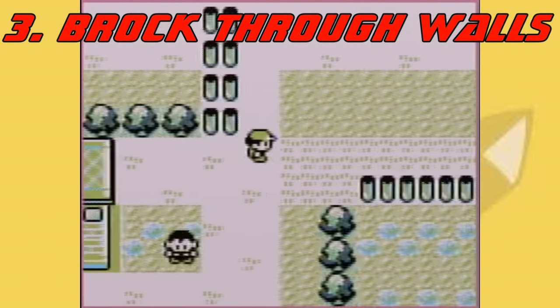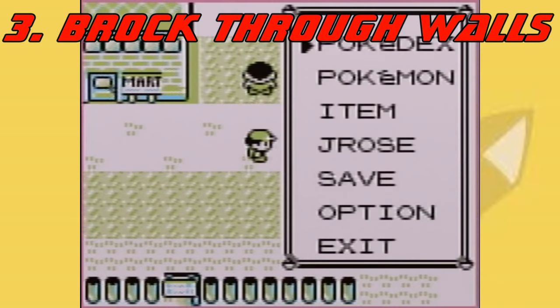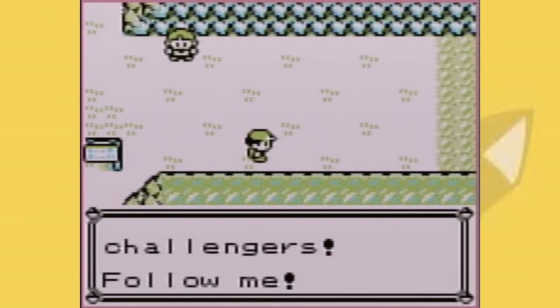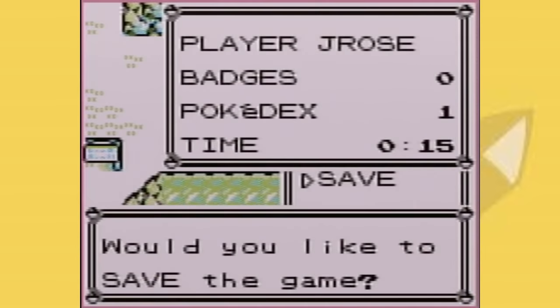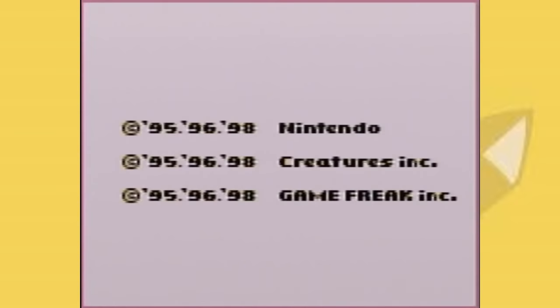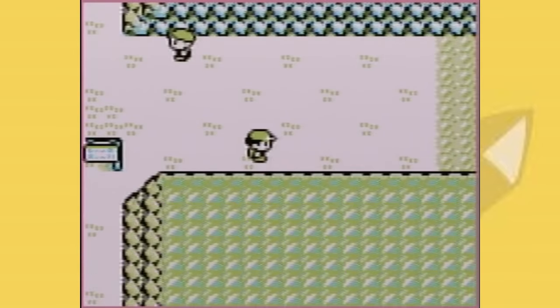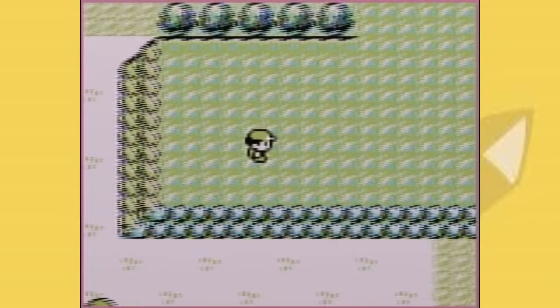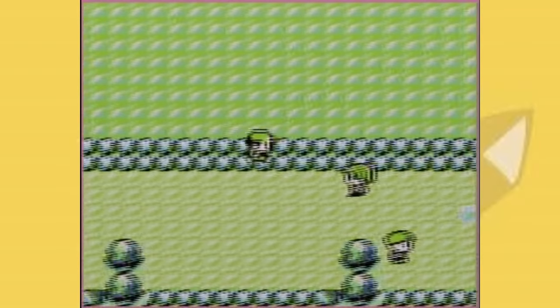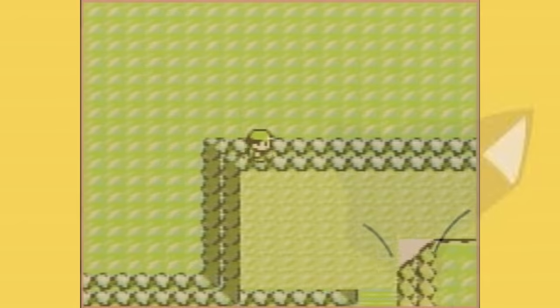At number 3, we have the glitch that made the glitch Magikarp run possible, and that's Brock Through Walls. I've tried looking up exactly why this glitch happens, but unfortunately I can't find the information. What the glitch is: by talking to the trainer that's supposed to take us to Brock's gym from the right — which you're not supposed to do — the game can freak out and usually will just softlock, meaning the music will play but you'll be locked in place. But if you have a Bulbasaur at level 8 with 3 moves in the order Leech Seed, Tackle, and Growl — Leech Seed's PP doesn't matter, but Tackle's is at 16 and Growl's at 36 — you can bypass not just Pewter City, but you can just walk through walls until you enter a building. You're walking through walls without a game shark — that looks pretty darn cool, and that's exactly why it's in the top 3.